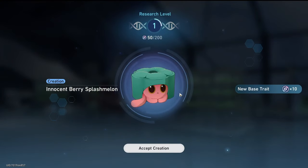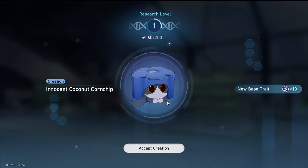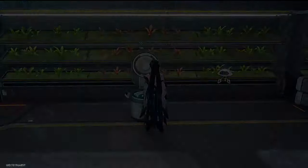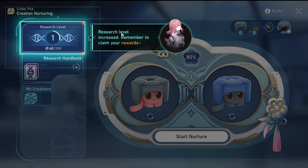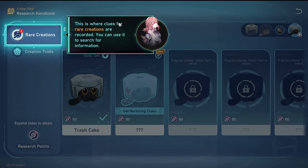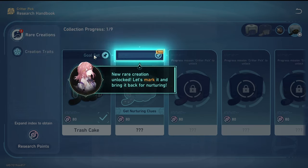We've got an innocent berry splash melon — they're very cute. And an innocent coconut corn chip — they've got a little tuxedo cat thing going on with little white paws. They're so cute. We need to keep nurturing creations. Research level increased — remember to claim your rewards. The research handbook has some rare creations and creation traits recorded. Go have a look. This is where clues for rare creations are recorded, and this is where creation traits are listed.